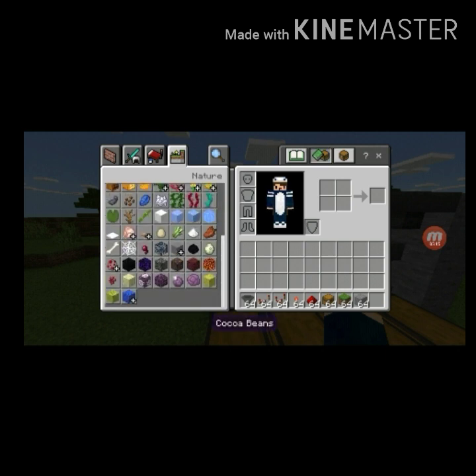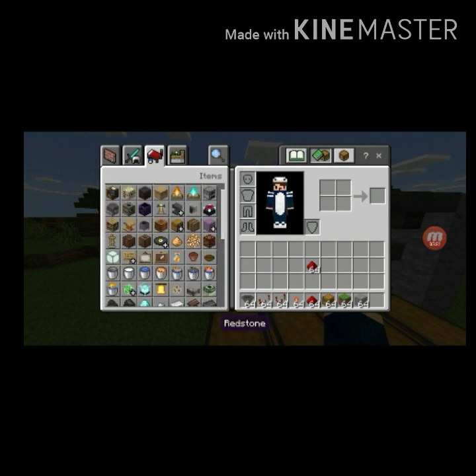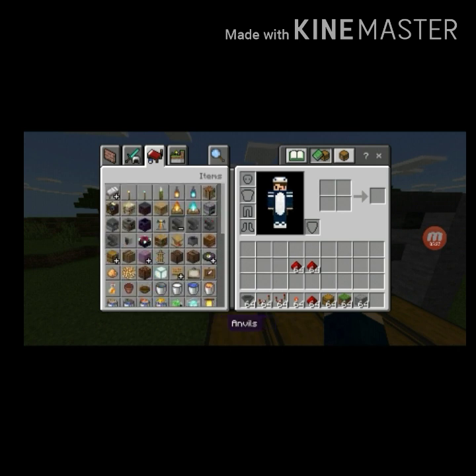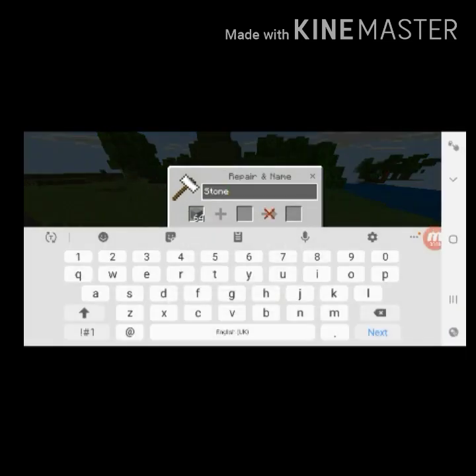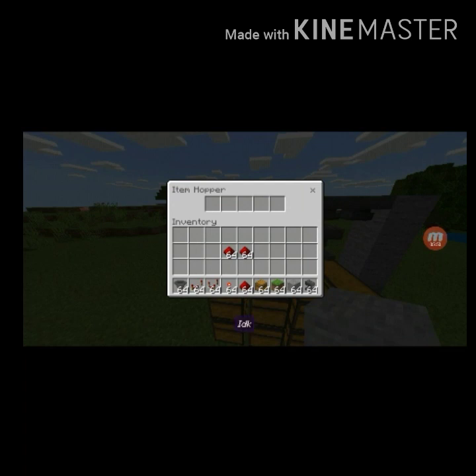What item do you want to sort? I want to sort redstone, so put a redstone in. You need an anvil and any kind of block. Use the anvil to name the block — you can name it whatever you want. I'll name it just like that. Put this named block into the hopper.